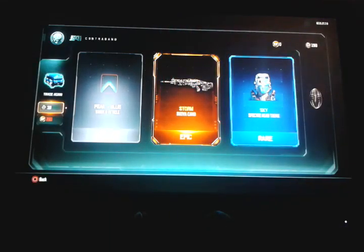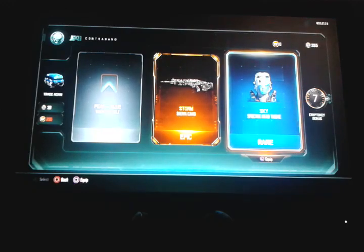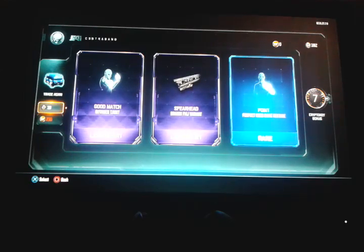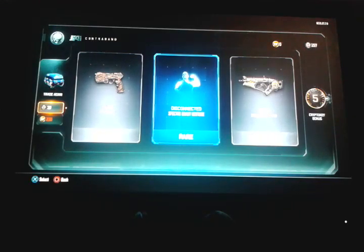Nice one for the Shieva — a really nice camo. And we have a helmet for the Ripper guy — nice skin color on that helmet. Another supply drop: two legendaries but nothing that great, no new guns. I already have all the camos for that one.